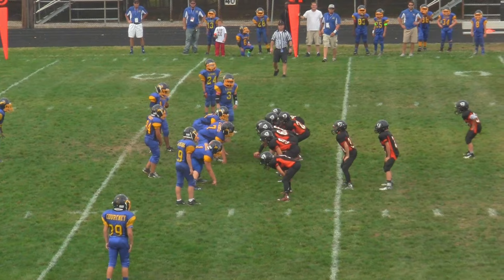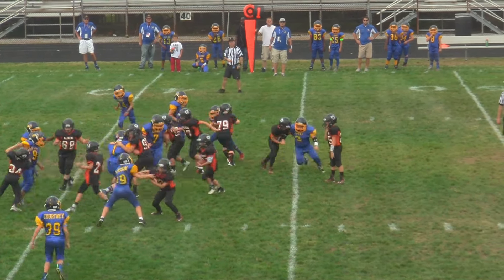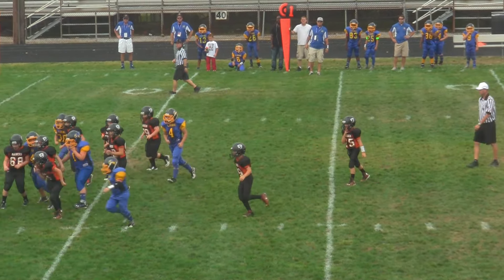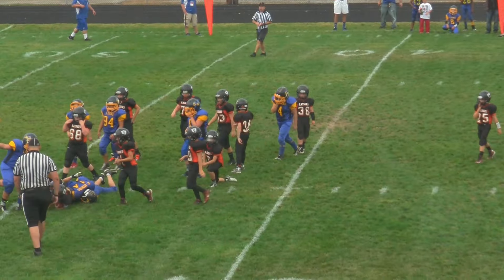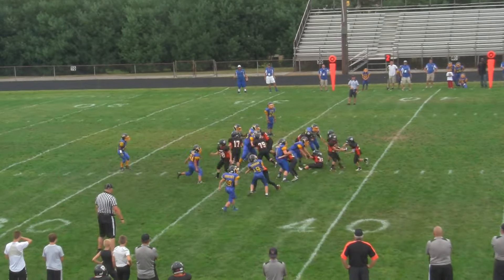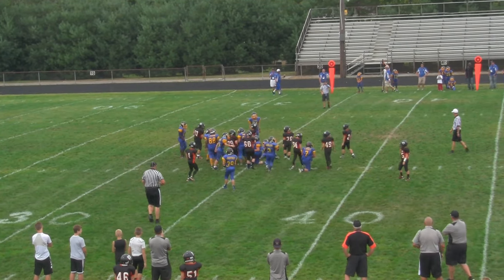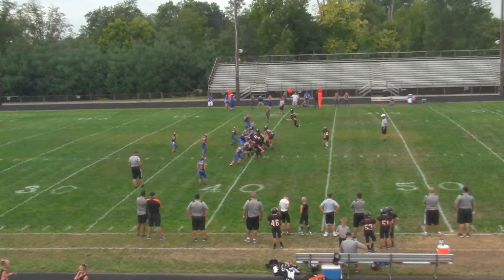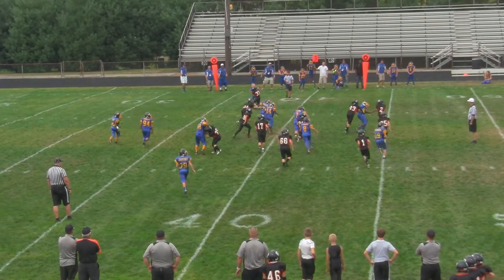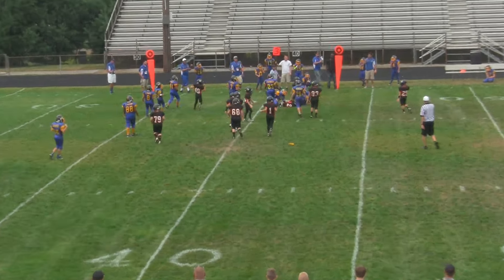Raiders line up on first down, stacked left. Looks like Zack got on the first. Union comes out in the wishbone counter to the left. Union pitches to the right — we've got a flag in the back, and a horse collar on that one.